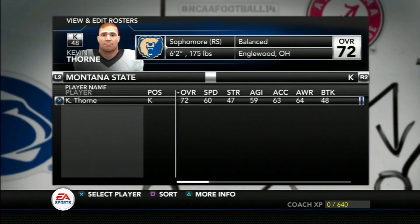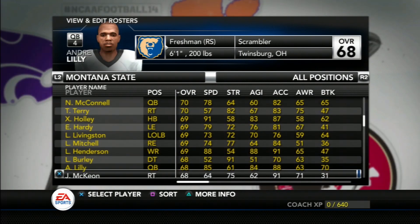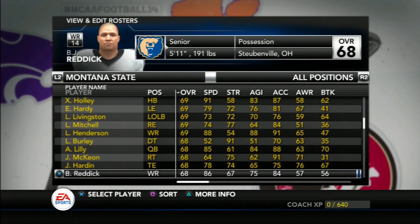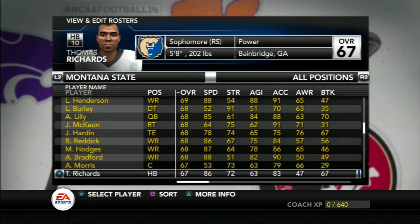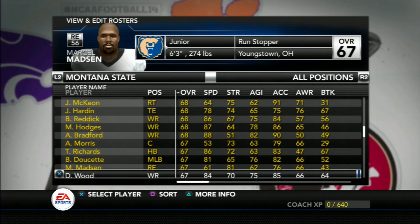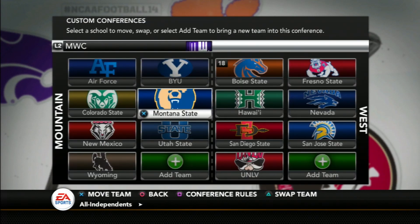Finally for special teams, they're headed by redshirt sophomores Kevin Thorne at kicker and Kelly Reese at punter. Neither of them have very strong legs, so the Grizzlies will be limited in their field goal range and in opportunities to win the field position game.